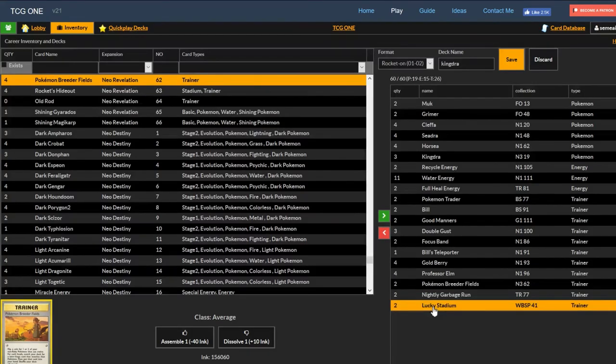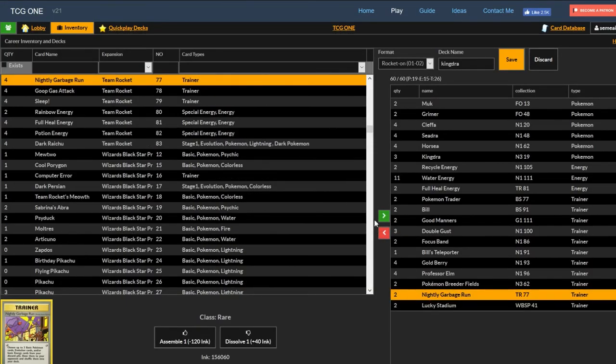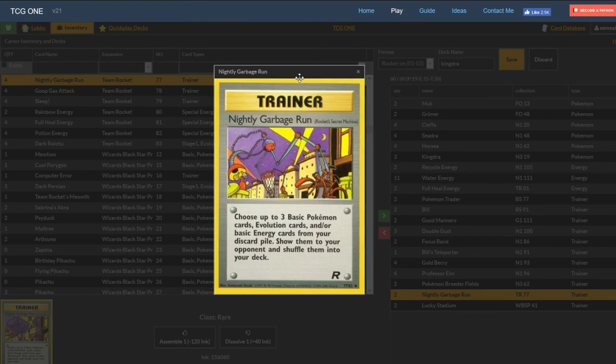2 Lucky Stadium — I forgot to mention this is another way we have supplemental draw. Just having that extra card here or there makes a big difference. The final card in the deck is Garbage Run — the first print of the Modern Super Rod. You shuffle up to 3 Pokémon and 3 Energy into your deck. It's really good because you're going to need energy back and your lines back. Also prevents deck outs. 2-count here to keep things consistent.